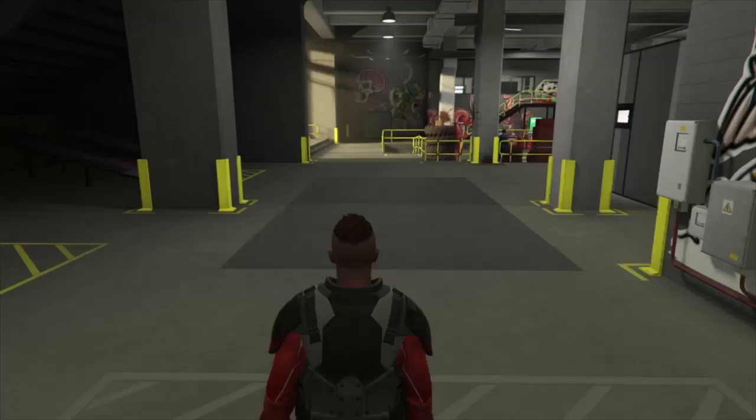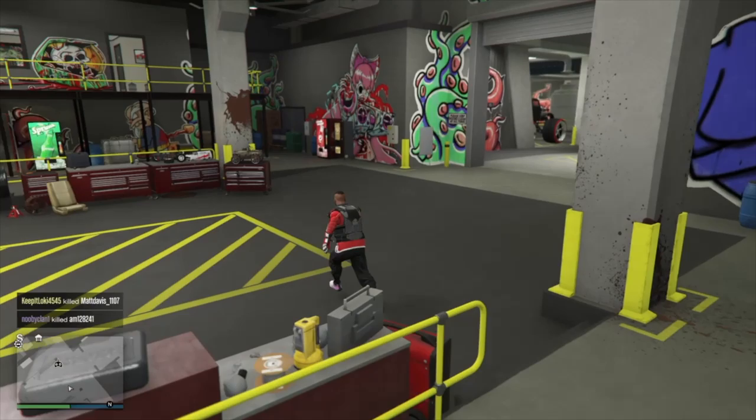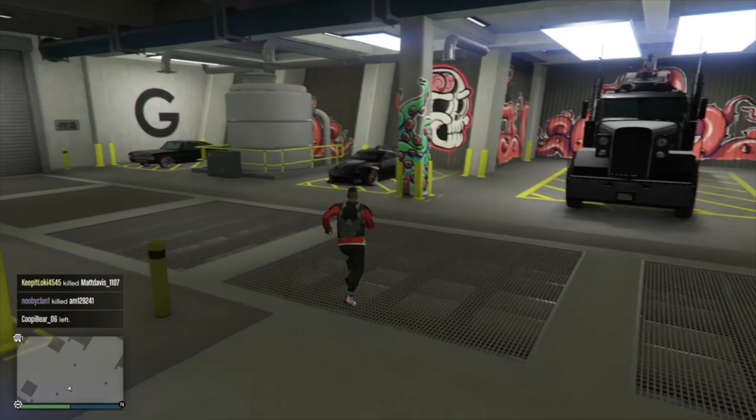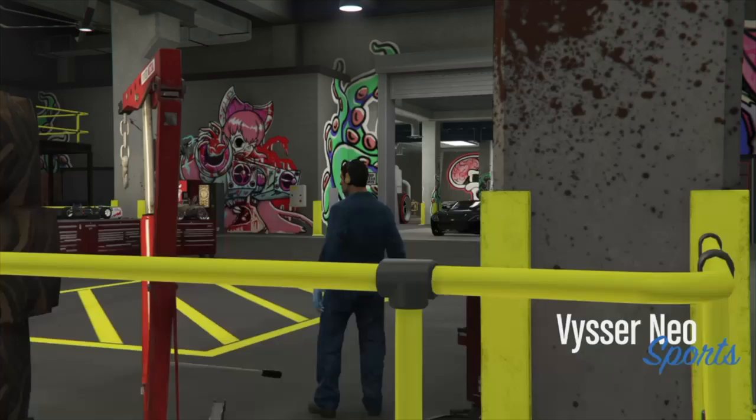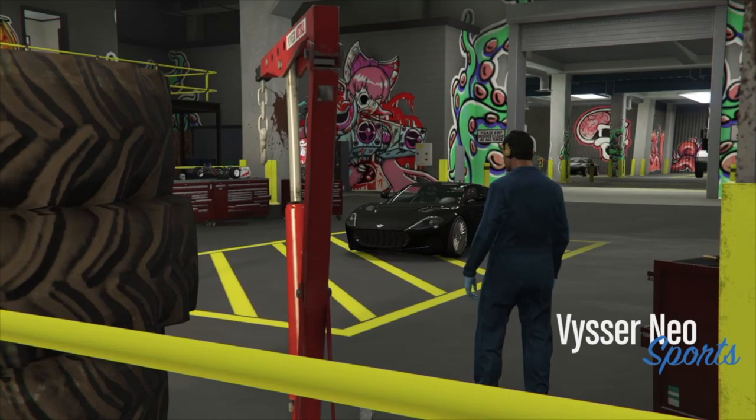Whenever the arena loads us in, we're going to get into the car we want to transfer the modifications onto, then hit right on the d-pad to bring it into the shop. I've got my modified RC Bandito — a nice matte black on black with the spindles — and I'm going to transfer that to this new car, the Neo.